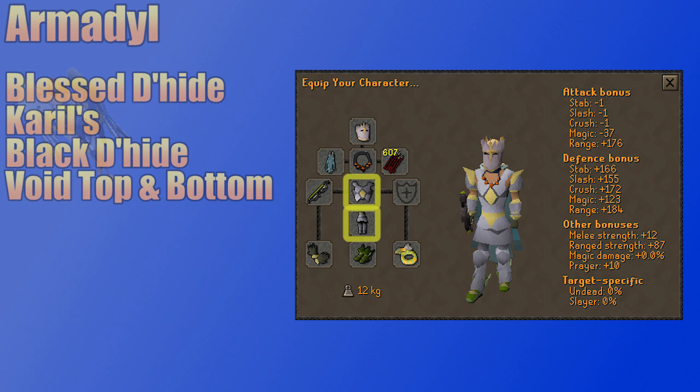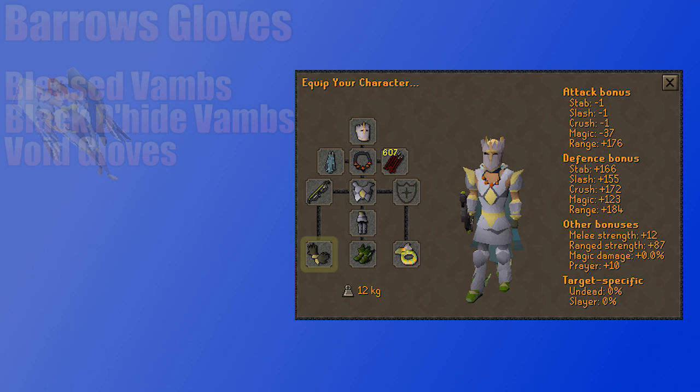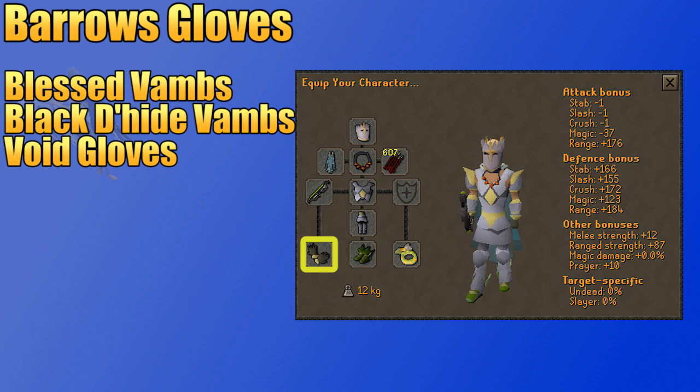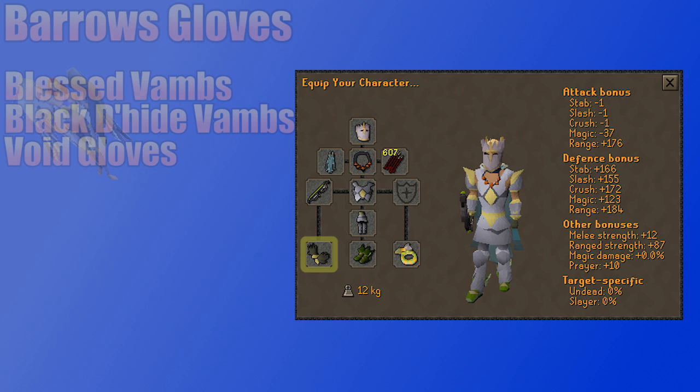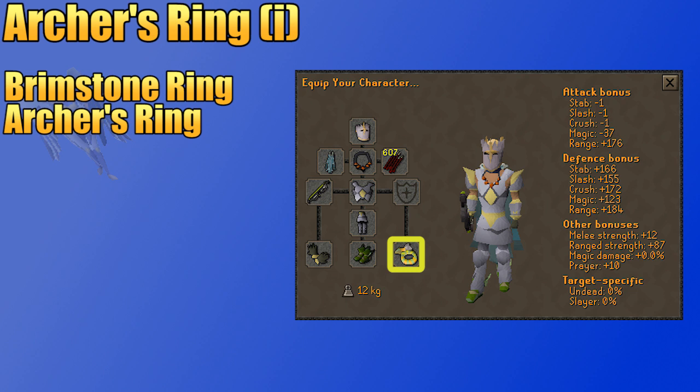If you're using a one-handed weapon, you can bring a shield. The Twisted Buckler is the best range shield in the game, though an Odium Ward is a cheap alternative. For those with low defense, you can bring a Crystal Shield, especially if you are on a budget. Barrows gloves are the best ranging gloves in the game and require Recipe for Disaster to be fully completed. Your next best option is the God D-hide Vambraces or the cheap alternative of Black D-hide Vambraces. Pegasian boots are the best in slot ranging boots and aren't much more expensive than Ranger boots. God D-hide boots are also a fine option.